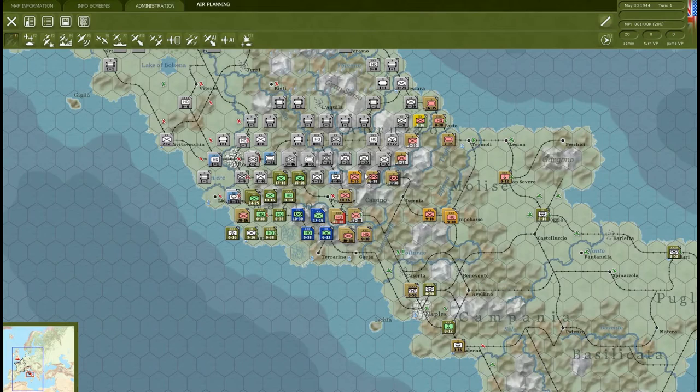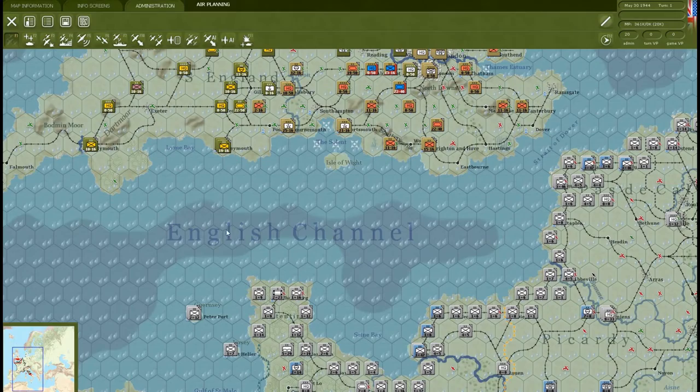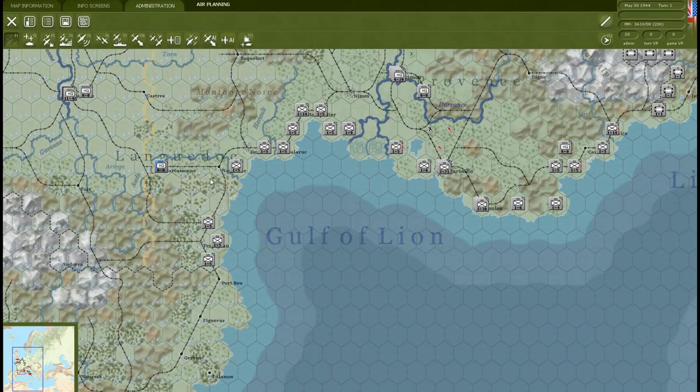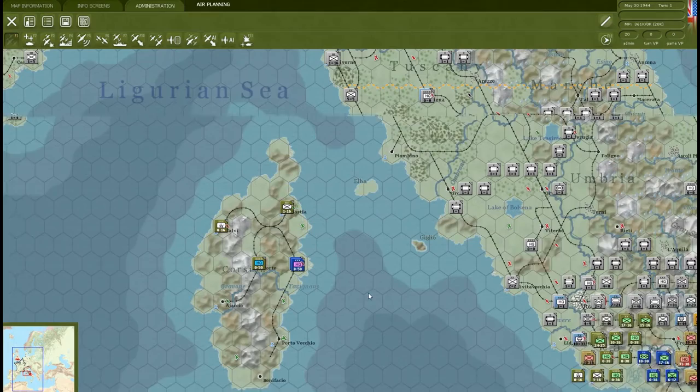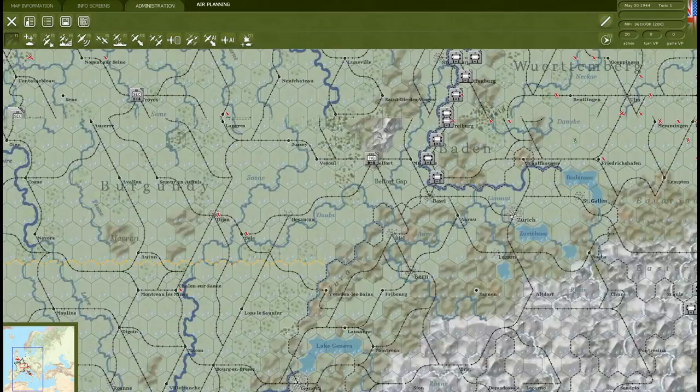The 82nd Airborne for instance also fought in this area — they've probably been shipped to Normandy by now. The 101st definitely are here and they are ready to jump in whenever I give the word. Over the English Channel and pretty much all over Europe it is raining — those little droplets mean the weather is bad. We'll probably notice that when we do our air attack. The Gulf of Lyon is pretty sunny, and so is the south of Italy.